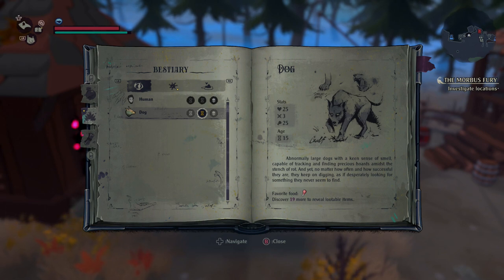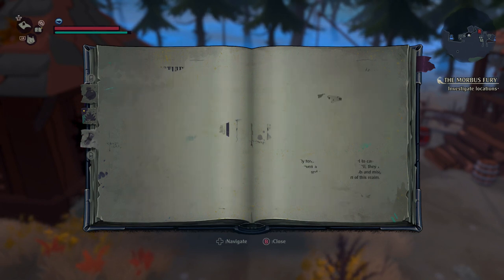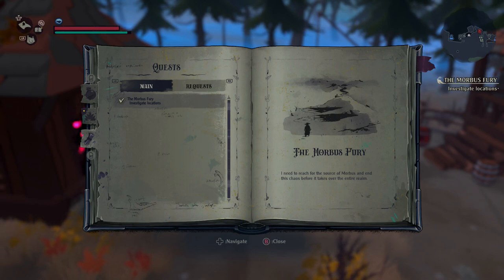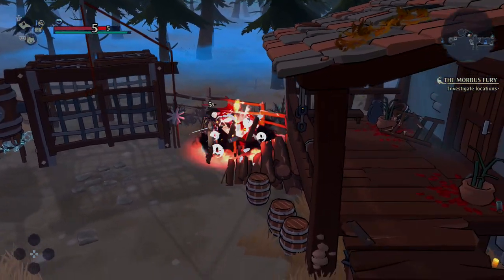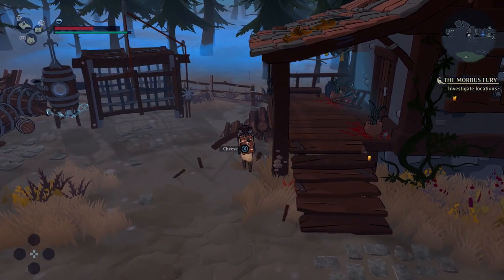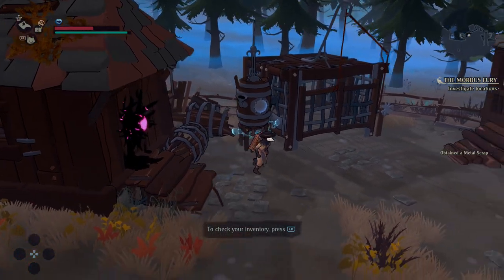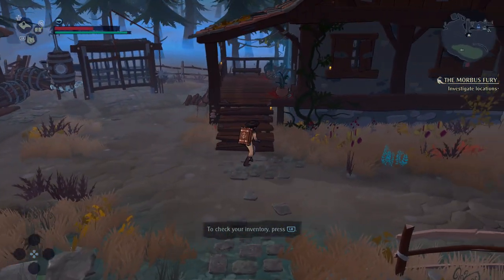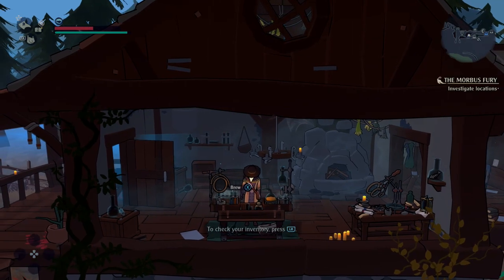There's also a bestiary giving you more information about creatures and their different levels found in the world. You can have wolf dogs, human skeletons, chickens, and rats as allies. It's a really cool game, quite fleshed out for just a demo — miles above a lot of early access games. You'll gather resources from barrels and have a camp area to cook and brew potions or research, though there's no actual base building.